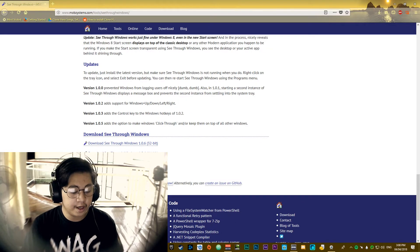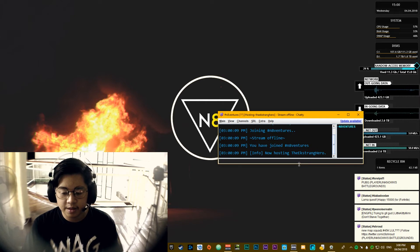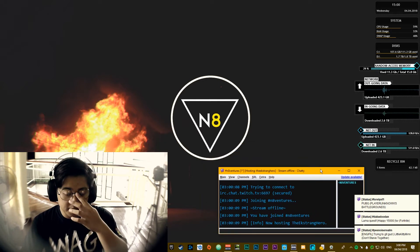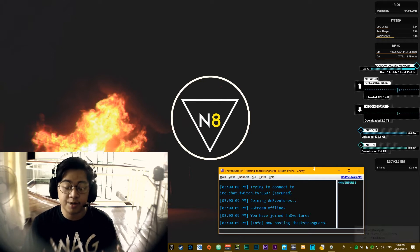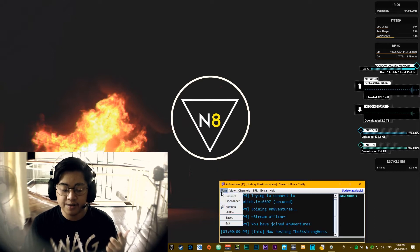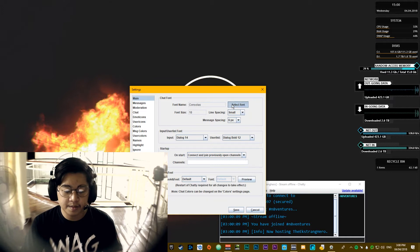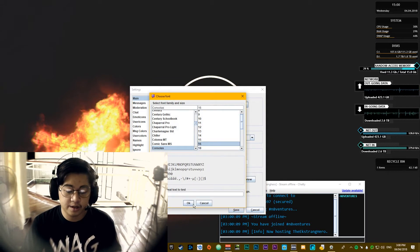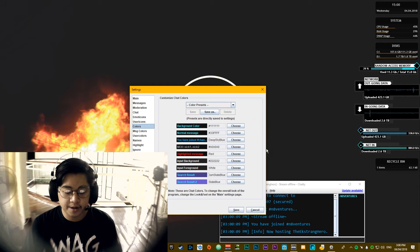We got prepped up. So we're gonna turn on Chatty.io. I'm hosting the extra hero. Depending on your game, you may need to put it in good places. I usually put my chat box here. Before you do anything, you gotta change the font size. I prefer 18 or bigger. Or you could go for 16. Then change the background colors and all that. Then you click save.